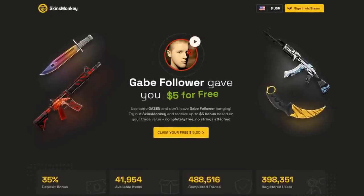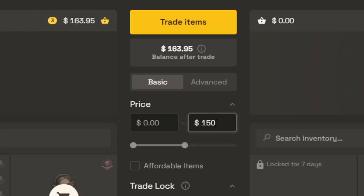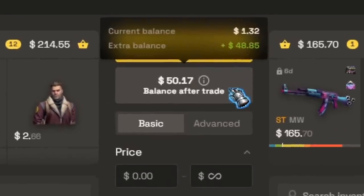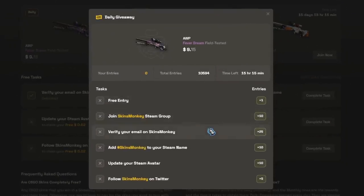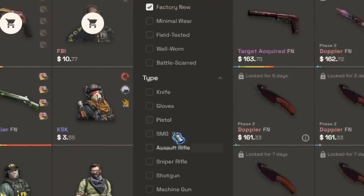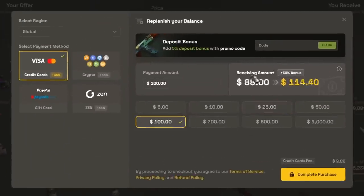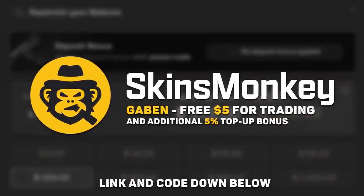Get 5 free bucks for just trading your CSGO items on Skins Monkey. Simply select a few of your current skins, pick a new one in the same price range, and trade your old and rusty items for something more new and shiny. If you can't find something suitable for the selected price, it will automatically add the leftover to your balance. Skins Monkey runs giveaways every day, week and month — just complete a few simple tasks and receive free skins. You can easily preview desired weapons, and if you need any particular item you can use the advanced filters. Use code Gaben and buy skins much cheaper with a 30 plus 5% top-up bonus. Links and my code are down below.